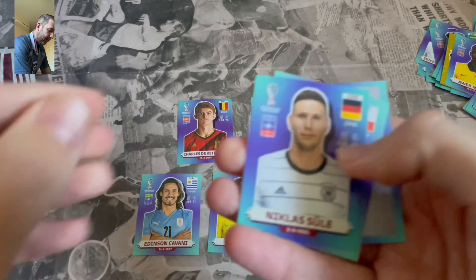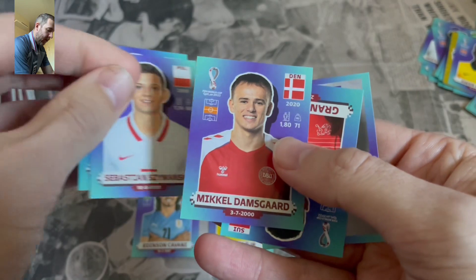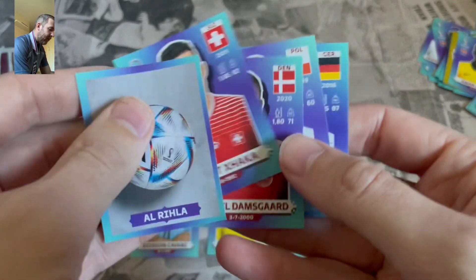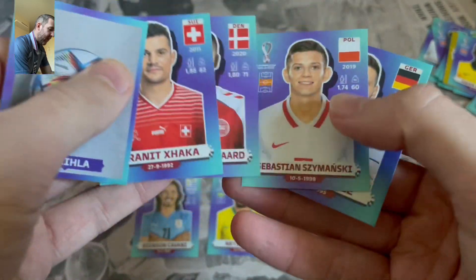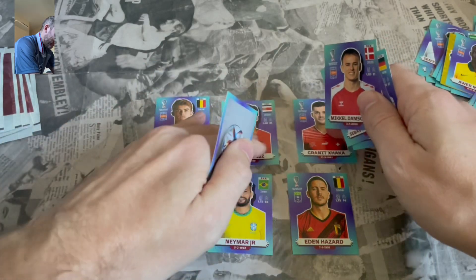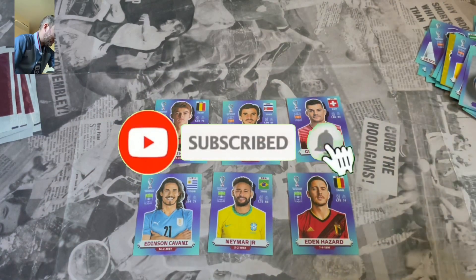We've got Nikola Suhl, Simanski, Damsgaard, Granit Xhaka and the ball. We don't get any defenders there. I think I'm going to go Granit Xhaka into midfield as well. The midfield and the forwards are pretty much taking shape.